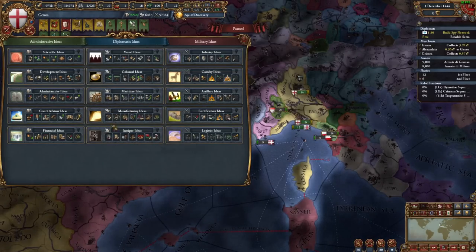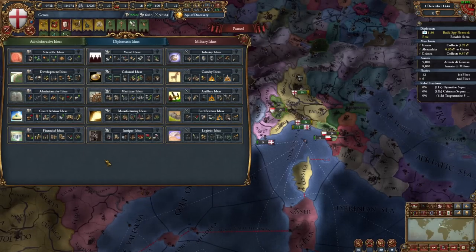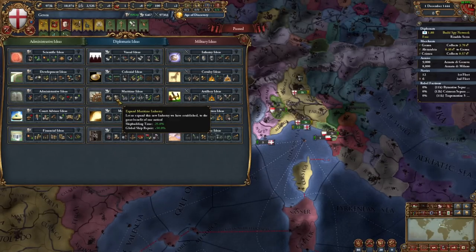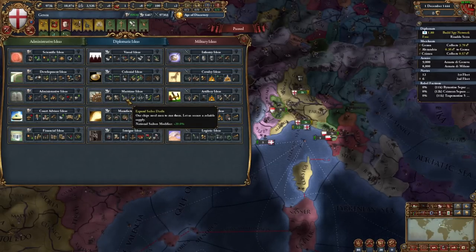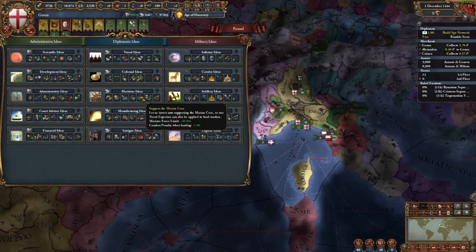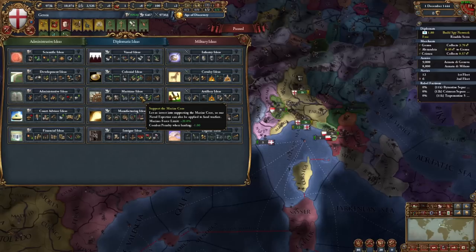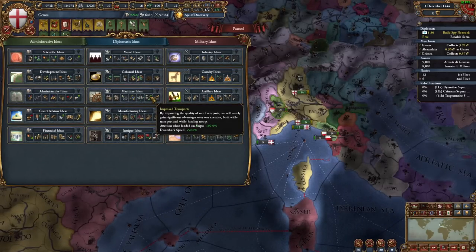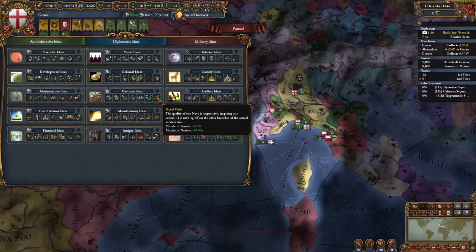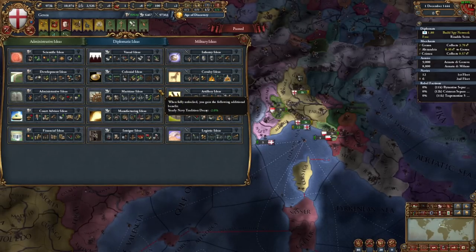Maritime Ideas are focused on using the navy to buff military capabilities rather than being a direct replacement for them. It opens with minus 25 ship cost, minus 25 shipbuilding time, and 50 global ship repair. Then you gain 20% more national sailors, followed by 25% cheaper admirals, 20 marine force limit — allowing those minus 10 shock damage marines to be used more substantially — and losing the combat penalty when landing from minus 2 to minus 1. You don't get attrition when loaded on ships, and you disembark 50% faster. The finisher includes 10 morale of navies, 5 morale of armies, and minus 2 navy tradition decay.